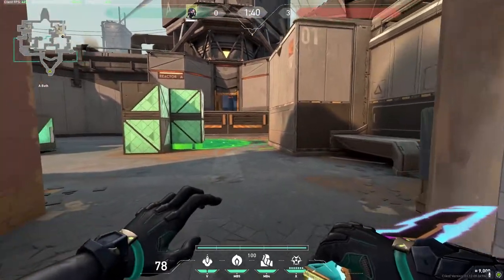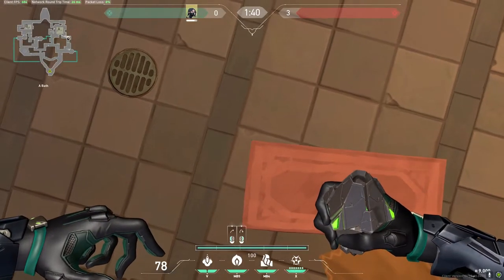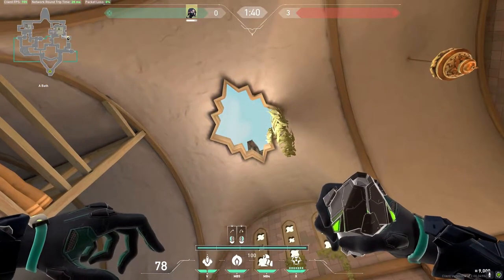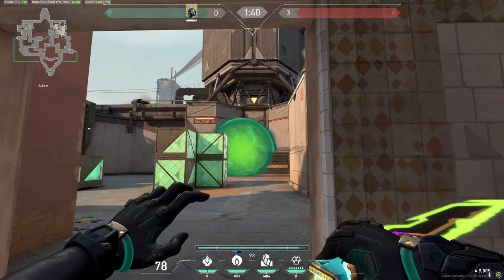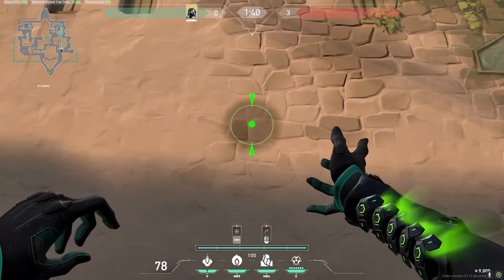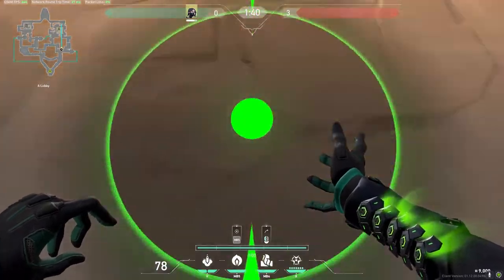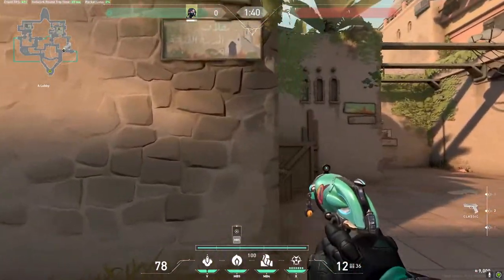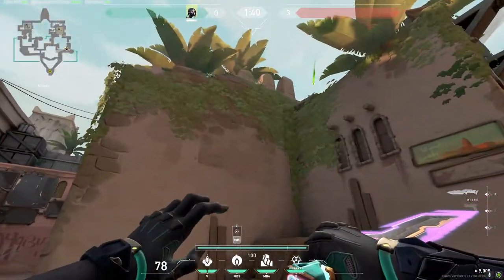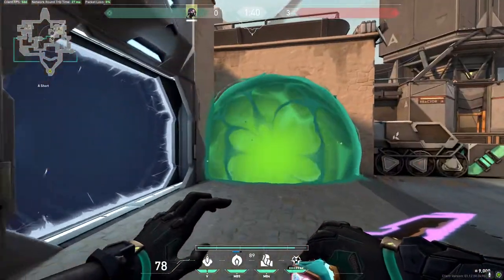If you line up here with this corner of the rug and jump throw aiming here, you'll be able to smoke heaven. You can also use this wall — just aiming anywhere here and cutting off this part of site — it'll give you a pretty free plant coming out of showers. You can also jump throw this orb from here and that'll smoke off elbow.